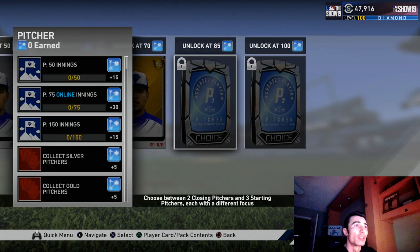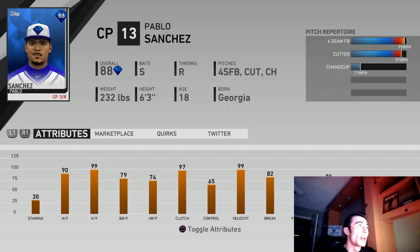The clutch and discipline attributes are very similar to the screenshot I showed previously with the power focus catcher. Another thing I wanted to talk about is that you can select a pitcher for your created player. This has been more prevalent in years past — we don't normally see it as much this year because the grind is a little bit longer for the pitcher. You get two selections: a closing pitcher and a starting pitcher for each of the diamond choice packs. This first one is the velo-focused closing pitcher — as you can see, 99 velocity, with a four-seam, a cutter, and a changeup.